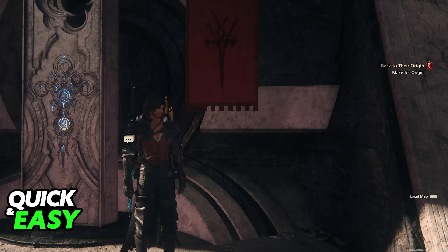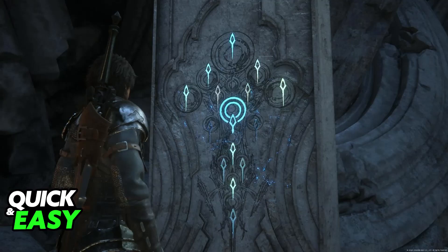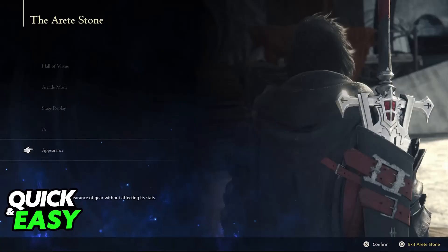By completing this quest you will unlock the Arite Stone. It is inside of the Arite Stone where you will be able to change the outfit for many characters. Interact with the Arite Stone — it will be located near Clive's room. There will be a big notification telling you that you have unlocked this, and in there you will be able to find the appearance options.